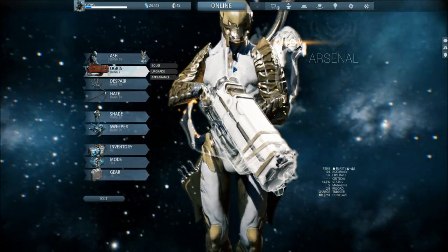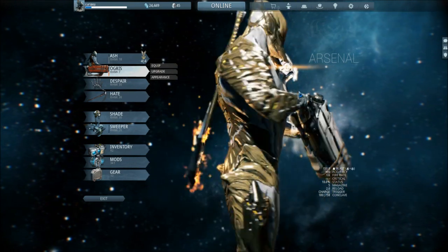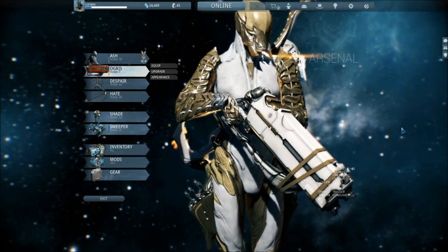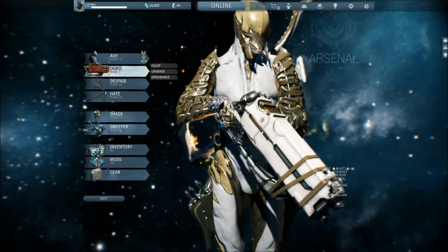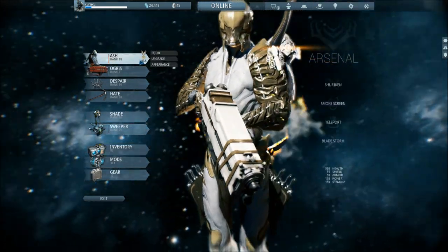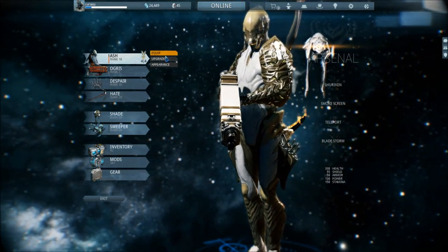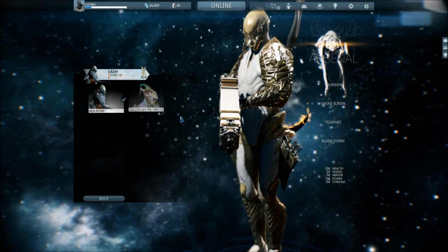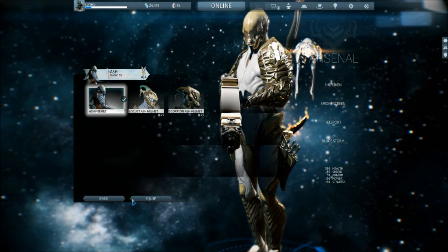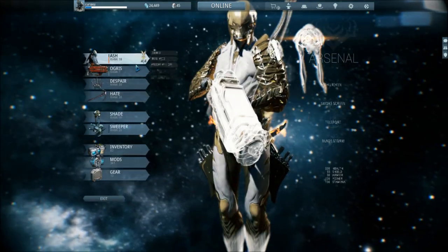Ash is basically the cloaking and slice-and-dice frame. It's reasonably good but I never really used him much. I don't have an alternative helmet for Ash yet, although I have the Scorpion in my foundry which we'll look at later.